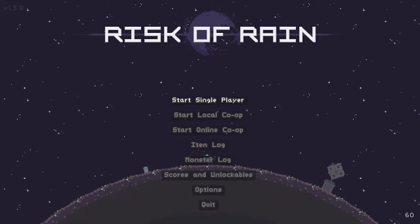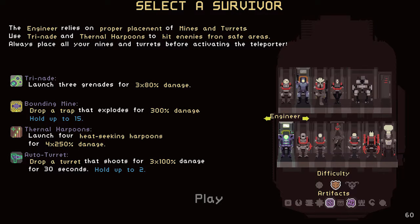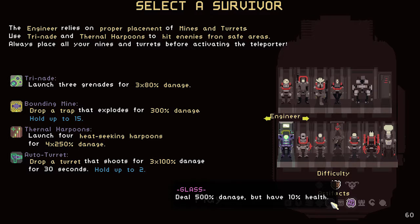Hey, welcome back to Zan Going Rogue. You might hear some background noise — the dryer is going from washing laundry, but that's not important. I wanted to do another run of this because I died pretty far into the other run. I'm putting on a couple of artifacts. This first one deals 500 damage but gives you only 10 health at the start, so you basically get one shot. But the increased damage makes up for it because you one-shot everything else, so it kind of balances out.